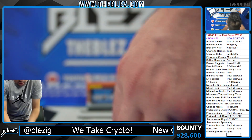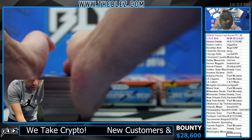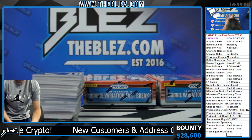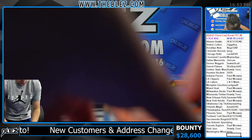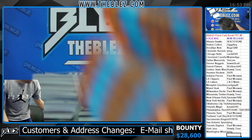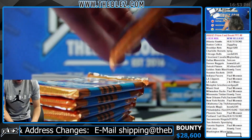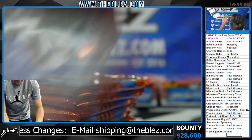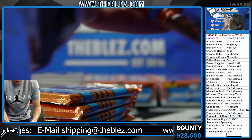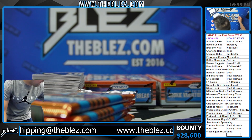As Brother Glory pointed out, it's basically choosing between whether you want four boxes of Fast Break or two boxes of Prism Hobby. The prices are slightly adjusted based on the autograph checklist a little, but it's around the same — so it's personal preference. Do you prefer four boxes of Fast Break or two boxes of Hobby?